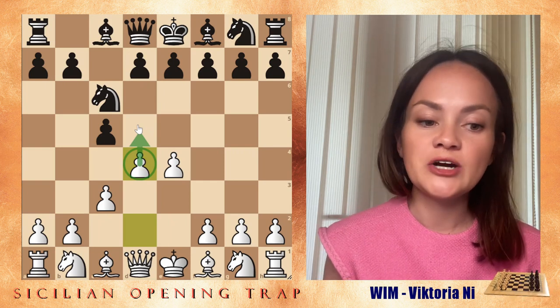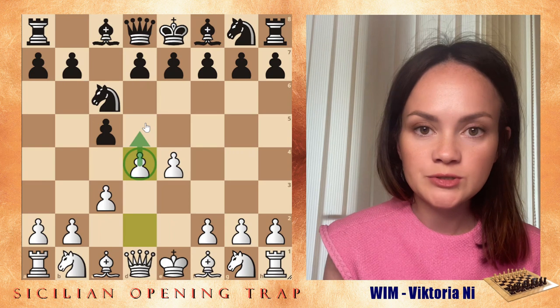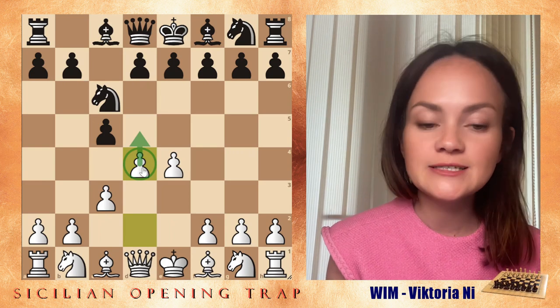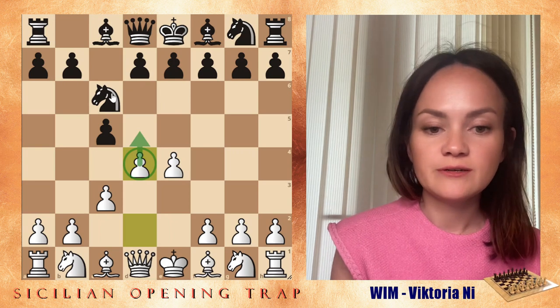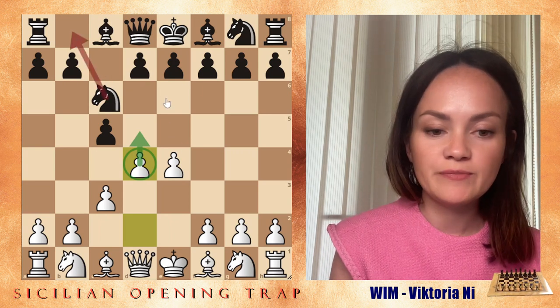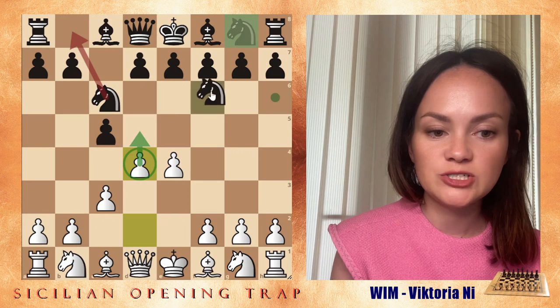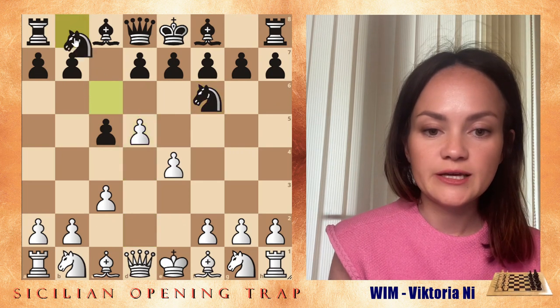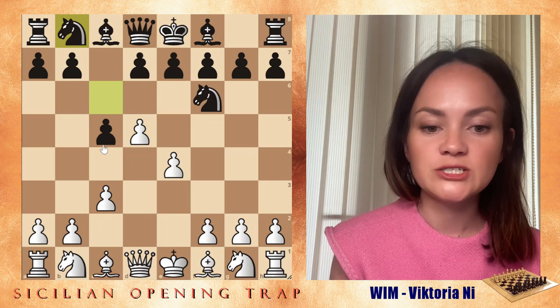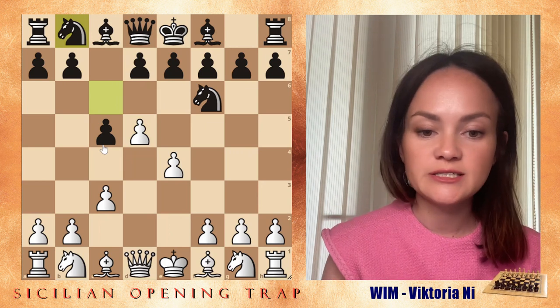That's what I say for all Sicilian positions: whenever you start the Sicilian, you should always try to avoid white pushing that pawn to d5, because if white does, they get a lot of control over the center and black will have to lose tempos moving the knight back and forth. For example, if black plays knight f6, white pushes d5, the black knight has to move back, and black just lost two moves — knight c6, knight b8.